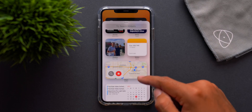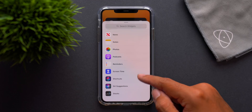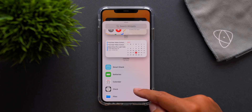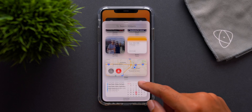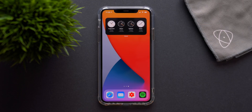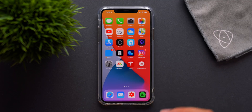One thing noticed is that there's no longer a weather widget — at least on this device, though some other people still seem to have it. The weather widget that was there showed up as full black. It's unclear what's going on with that. If you don't see the weather widget in this update, leave a comment, because there was no mention of its removal in the changelog.